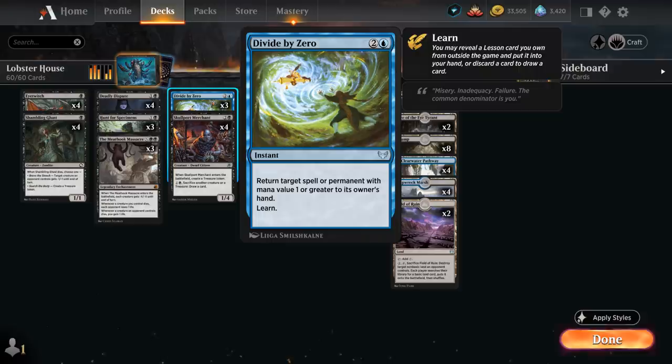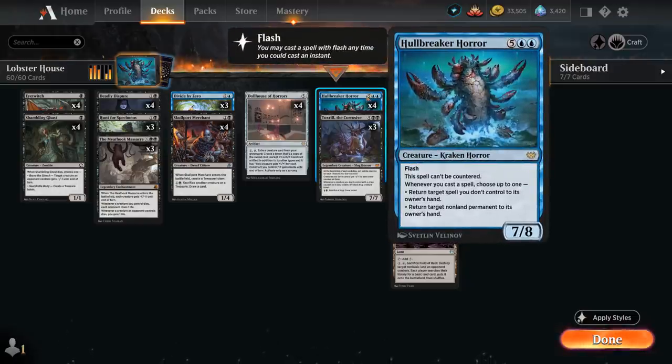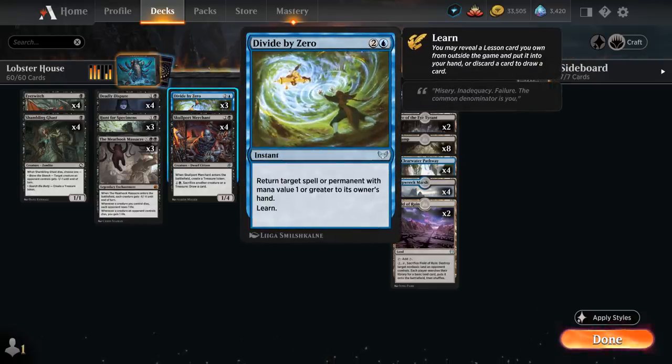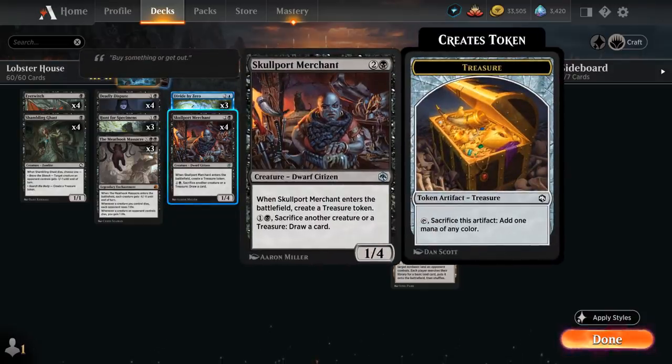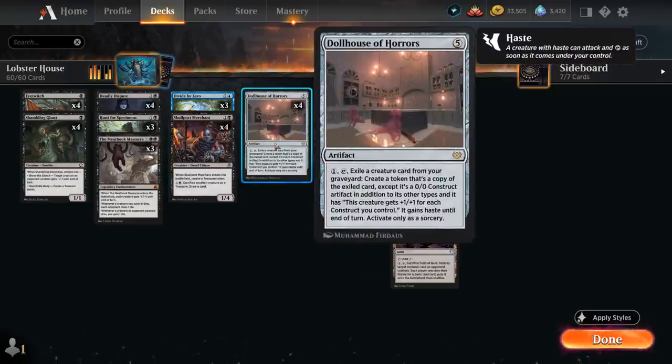Divide by Zero — returning a target spell or permanent with mana value 1 or greater to its owner's hand — also lets us learn. It's a potential answer to opposing copies of Hullbreaker Horror: while Hullbreaker is uncounterable, we can still bounce it back to the opponent's hand on the stack, and it gives us another instant to potentially trigger our own Hullbreaker's counterspell ability. Finally, the full playset of Skullport Merchant, a 1/4 that makes a treasure and can pay 1 and a black to sacrifice another creature or treasure to draw a card.